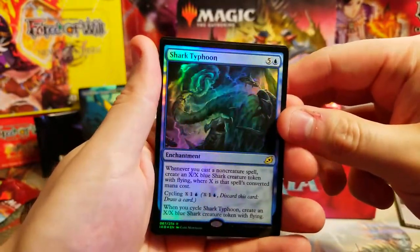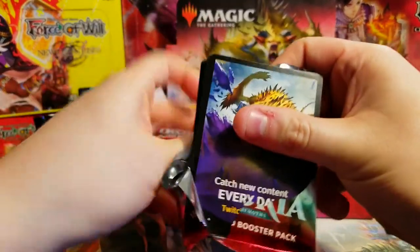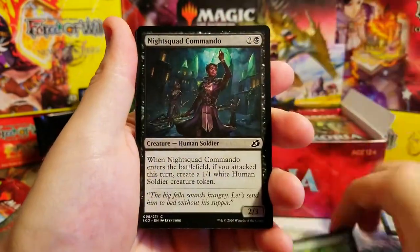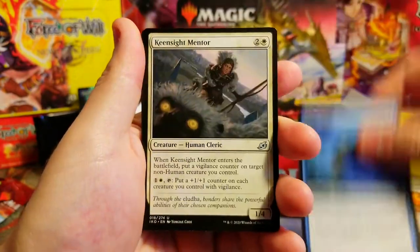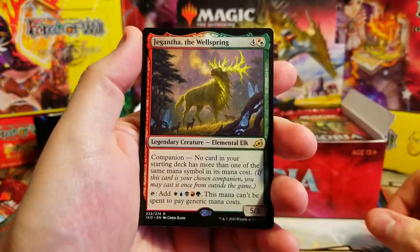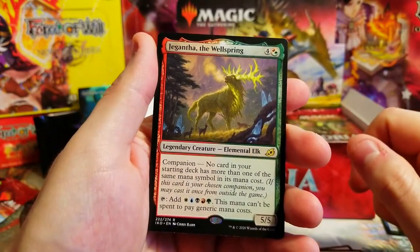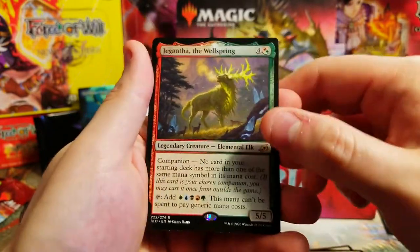Keep it going! Vantasword - good cycling card. Raptor, I love the artwork on that one. Wilt, Commando, Light of Hope - decent common card. Aegis Turtle, Mentor, Thundermaw, and Gyruda, Doom of the Depths as our companion. Gyruda's not bad at all actually. Don't know the value of a lot of these in this set.